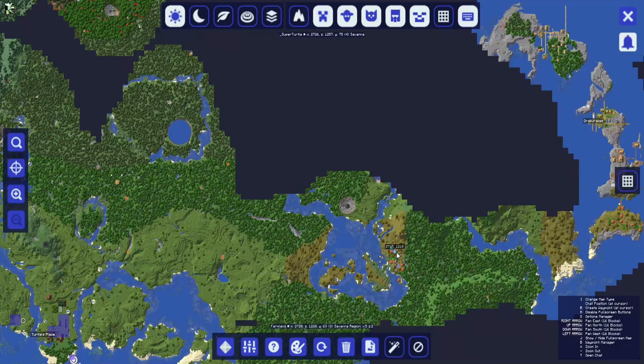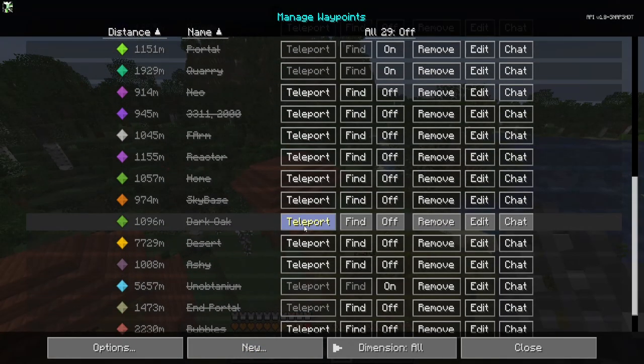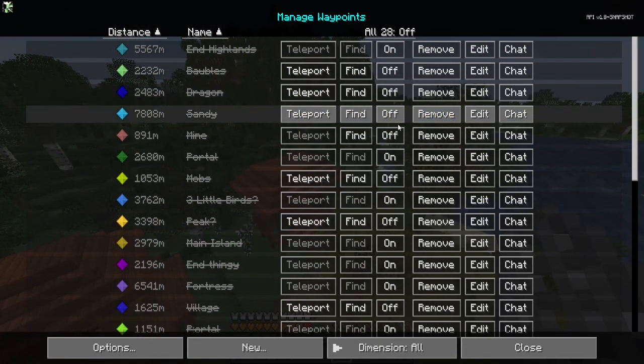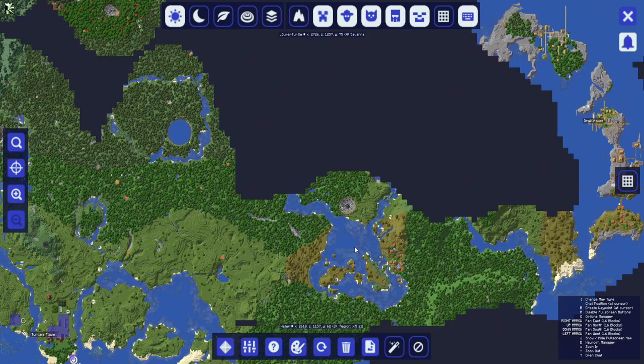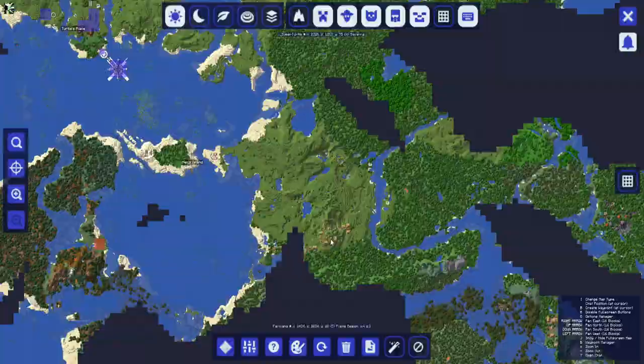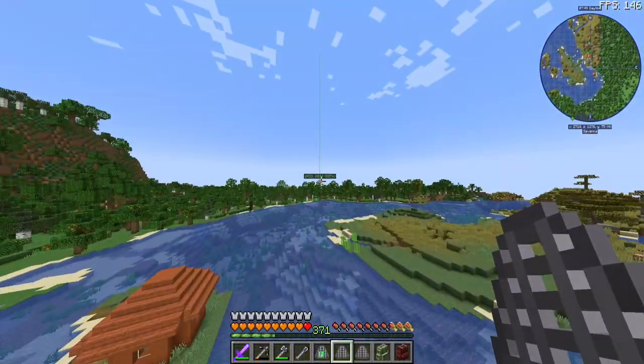We're going to go on to the next village here so I can go ahead and delete this waypoint. Let's see, did I miss it? Yeah, I missed it. So we're at this village, and this one's kind of by Nio's base, so we're gonna go there next. There it is, on my way.